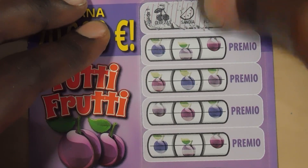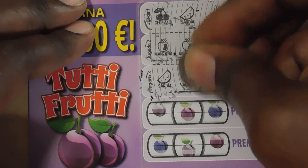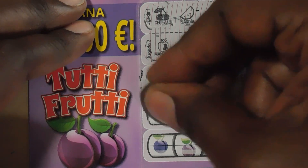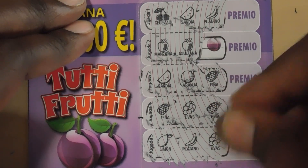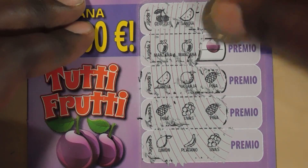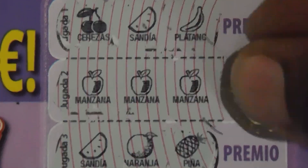The symbols are: cherry, melon, banana, apple, apple, apple, melon, pineapple, pineapple, grapes, pineapple, lemon, banana, and grapes. It looks like we have a match — three apples! Let's see what we have. This is two euros, so we have a break-even two euro win.